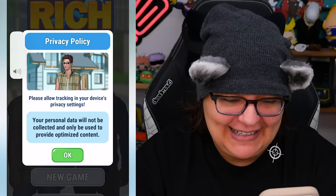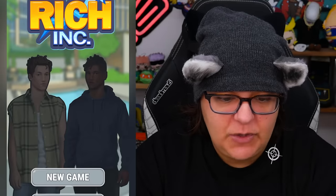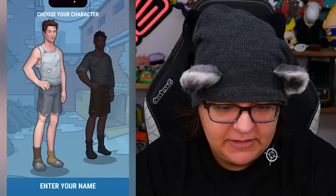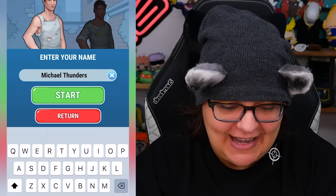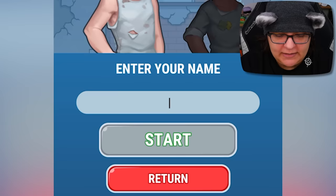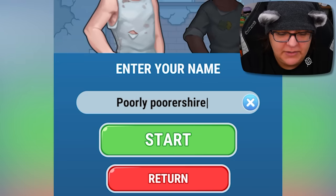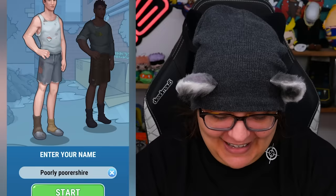Okay, I am excited. Allow tracking — we're doing it for this video. Let's go with new game. Let's hear that music — kind of classy, kind of jazzy. Choose a character — I'm going to take the character on the left. Enter your name: Michael Thunders. If that's not a name destined for great things, I don't know what is. That's why we're going to remove it and write our name as Poorly Poorshire. If you make it with a name like that, you are destined.